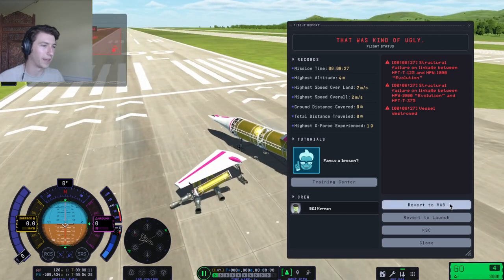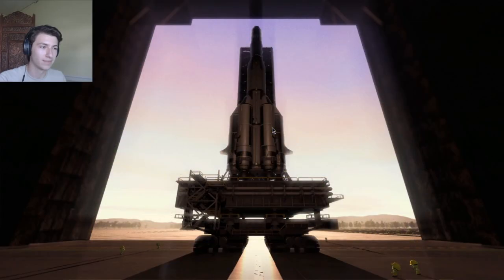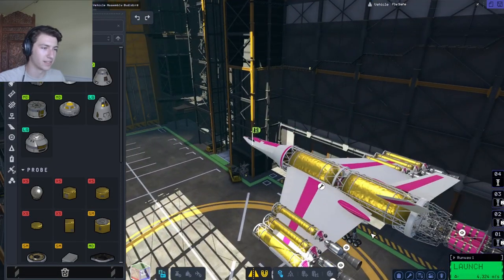Oh, she broke apart — put too much weight on the wings. I'll kill some of the boosters and try to fly it again. I bet this would be good to get a space plane, but again they're made for deep space.